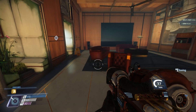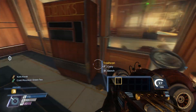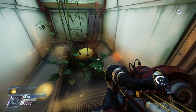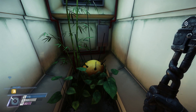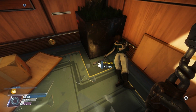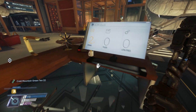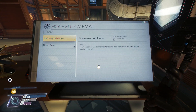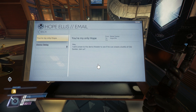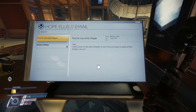Let's finish exploring this room. There's a demonstration theater - demonstration of what? Oh, Catherine Caladium - just plant scraps perhaps. There's a body - another wrench, I'll take it. Hope Ellis - yep, this is her desk. 'You're my only hope - from Nikki: Hey, I sent Larson to the demo theater to see if you can sneak a bottle of old Sardar - join us!' So Nikki, Larson, and Hope had a secret drinking spot in the demo theater.